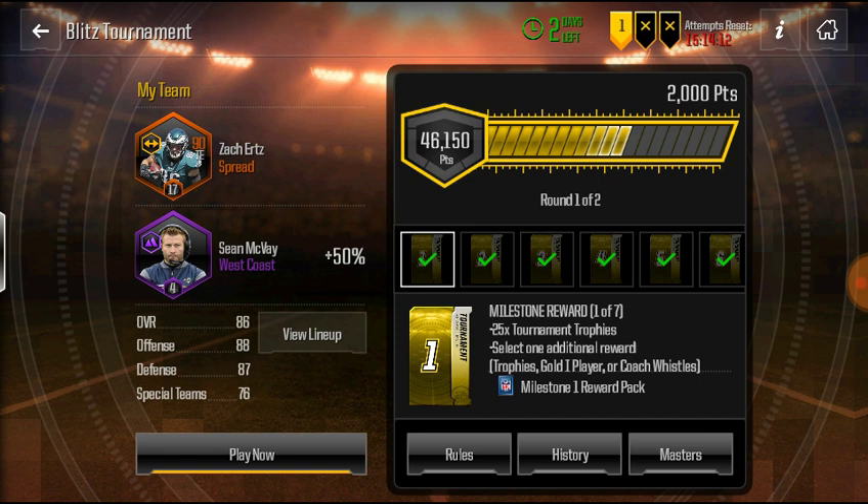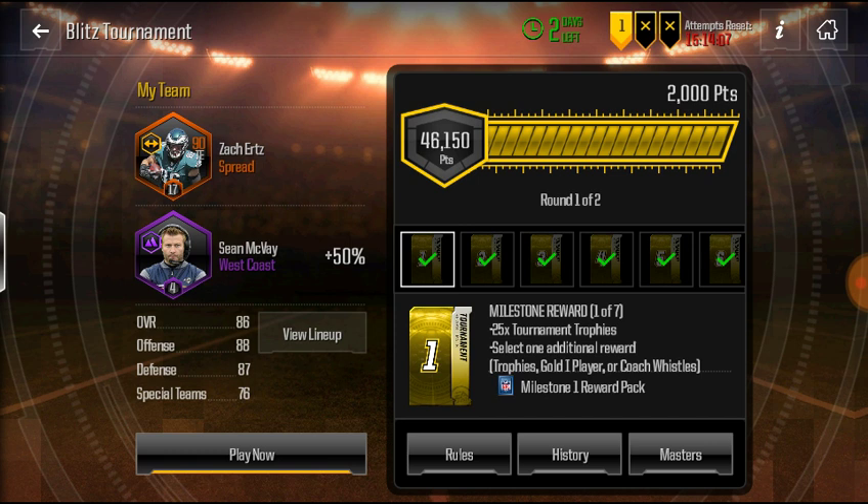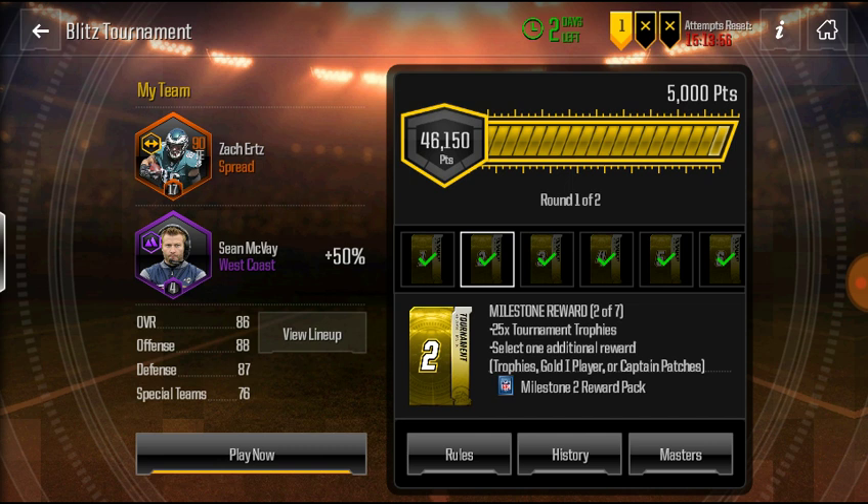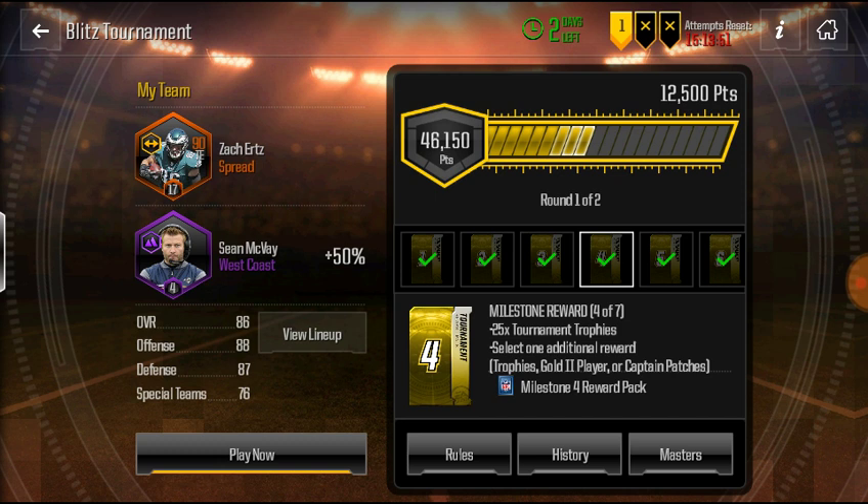Here's what you're supposed to do. You have three attempts. To get the first milestone, you need 2,000 points, which gets you 25 tournament trophies. You can then select one additional reward: trophies, gold, or whistles. Number two is still the same thing. Number three is gold two player — same thing, basically.